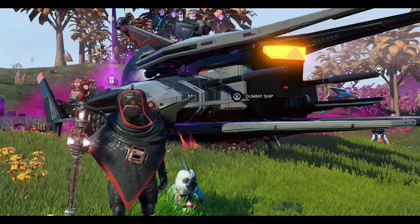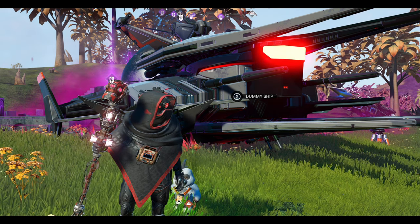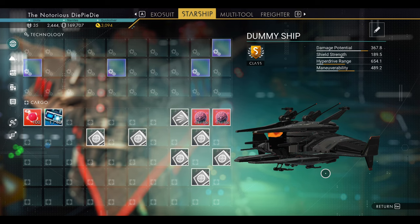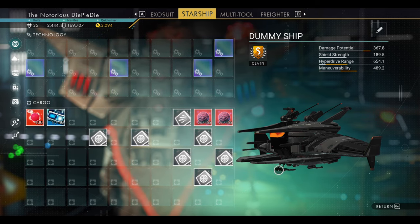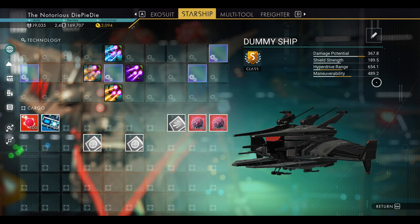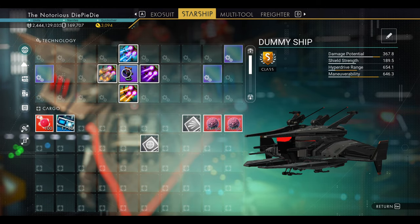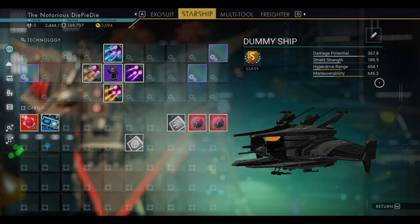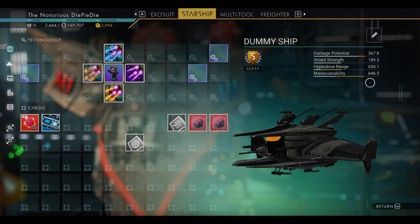Now that you've got all that, or as much as you can — most importantly Polo and at least three trails plus Artemis or four trails — let's show you what we can do. We'll keep the canvas clean so everything is nice and simple to read. 489.2 is the base maneuverability. Setting up the plus formation with Polo in the middle supercharged slot, the maneuverability jumps up to 646.3, which is a 32% jump — that is massive.